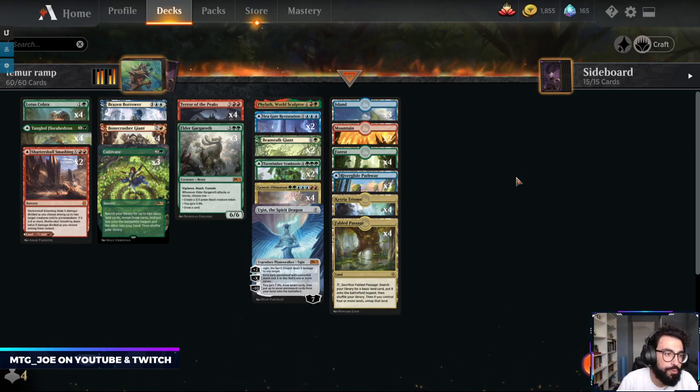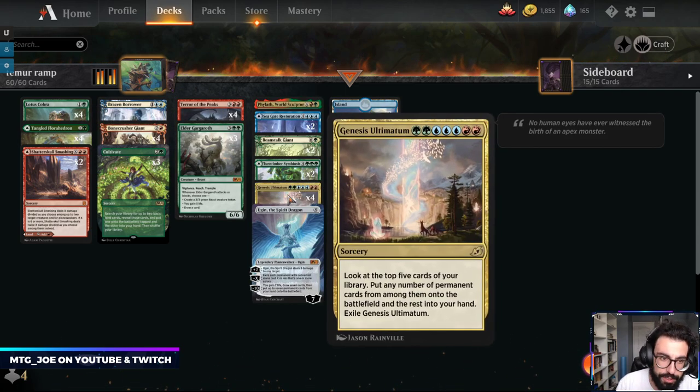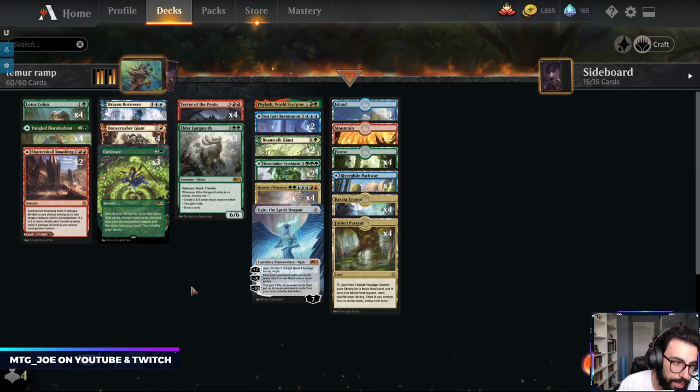We are back. Temur Ramp. For those of you who were playing just a couple short weeks ago, Omnath was running around and we had a bunch of ramp-style shells, kind of abusing stuff with Genesis Ultimatum. So this is a similar kind of concept deck.